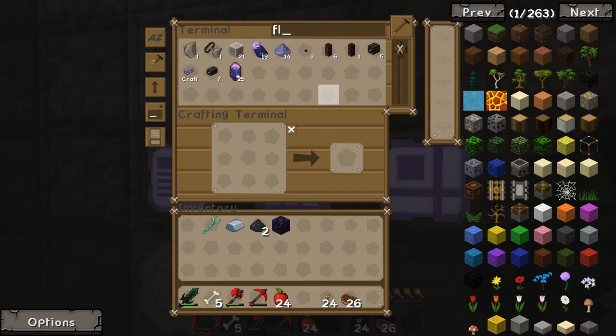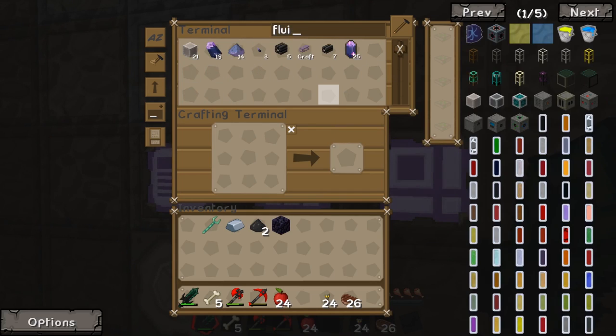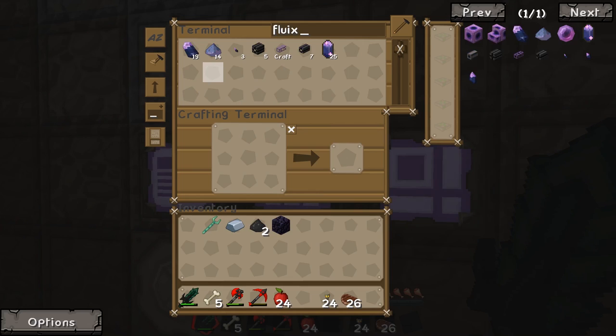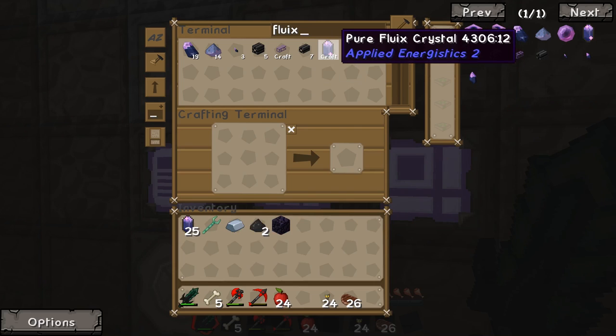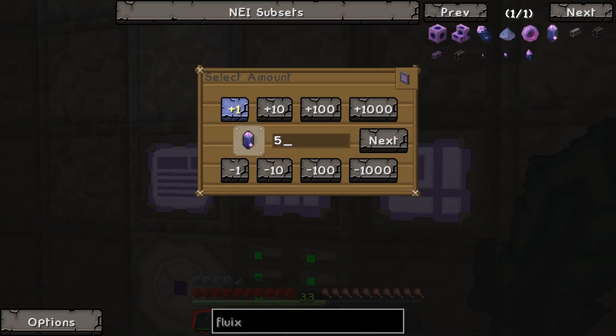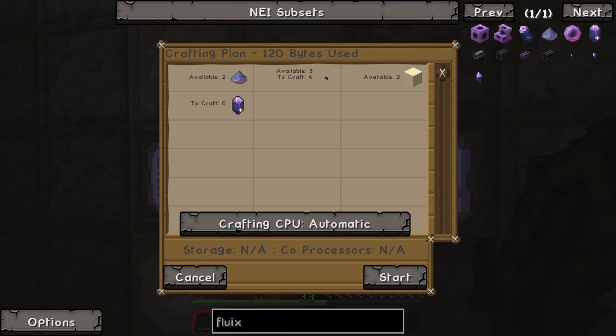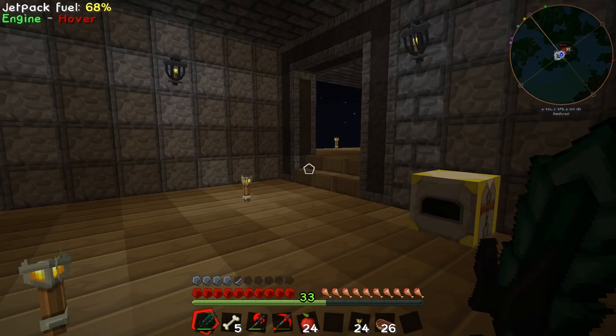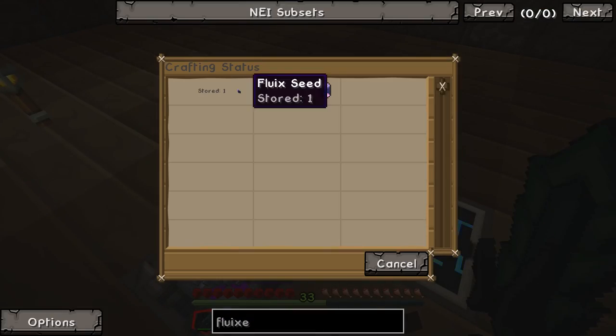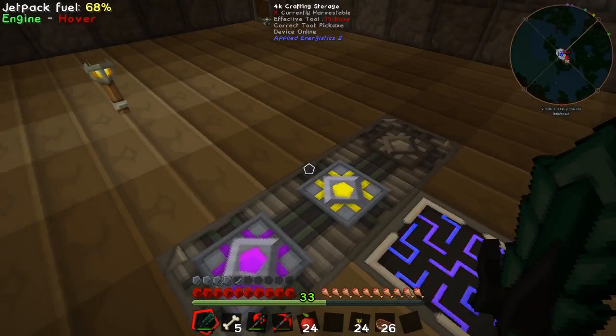What I'm going to do is duck out and request some fluix crystals — pure flux crystals. We've got zero in the system, so I'm going to say we want six, hit next, hit start. Then we'll quickly duck over here and show you that it is crafting six — we've got one of those stored already.